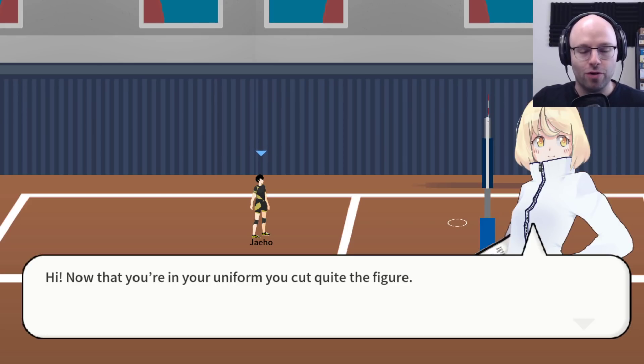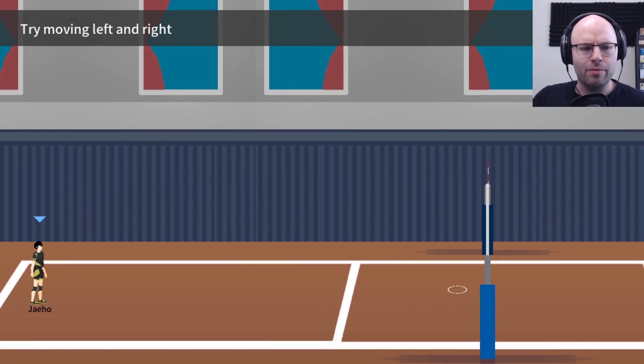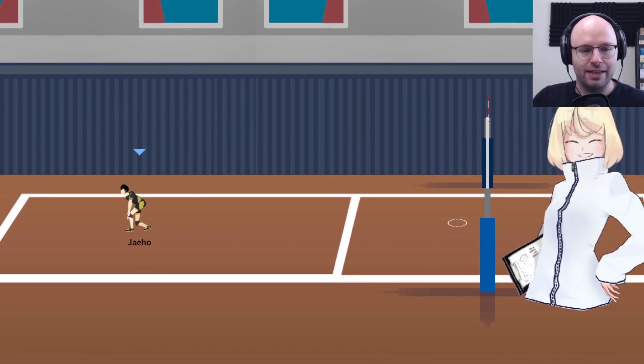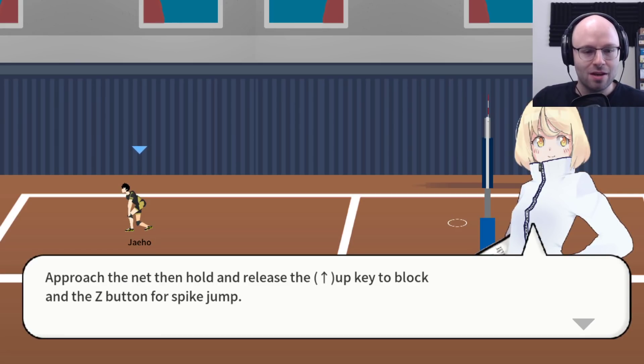Now that you're in your uniform, you cut quite the figure. Let's start by learning basic movements. Want to try it out? Try moving left and right. Oh, so fast! Well done, pretty good for your first time. This time, let's learn about blocking and spike jump. Approach the net, then hold and release the up key to block, and the Z button for spike jump.